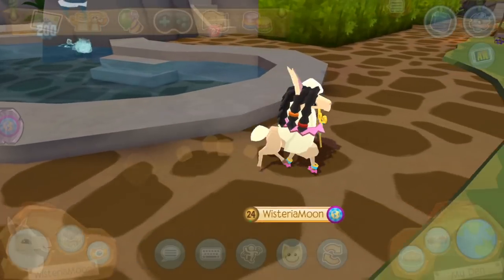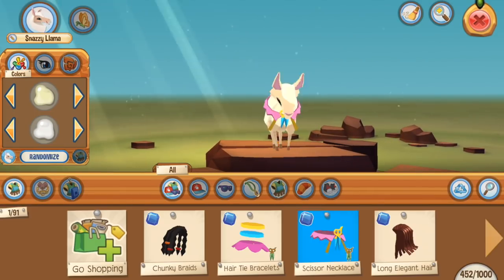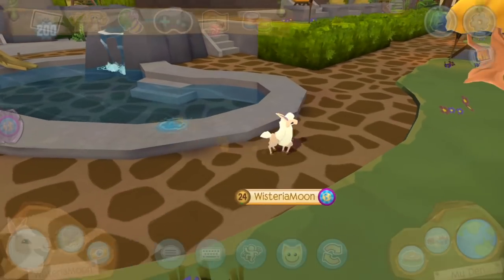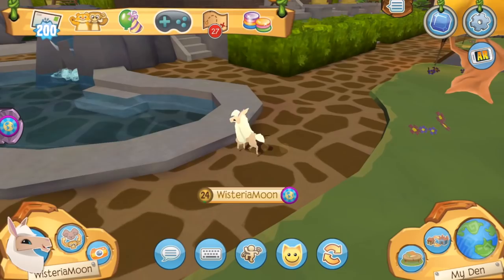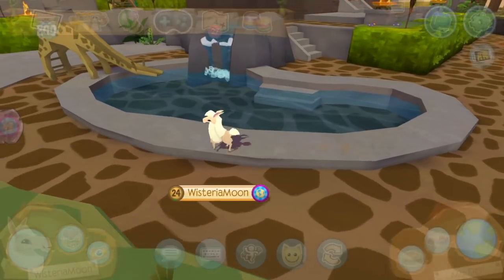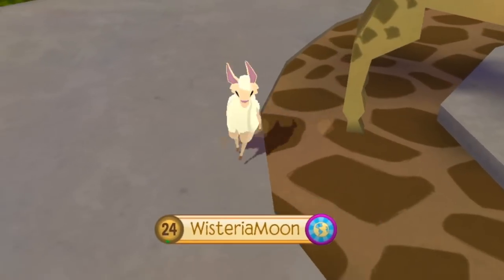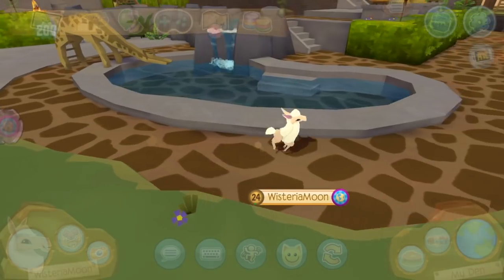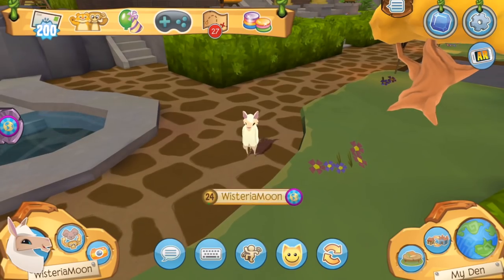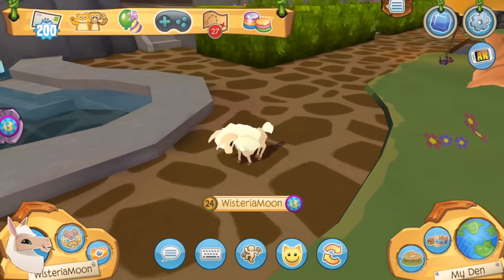I don't know guys, this bundle set is just a trip. I know I really need to take the criticism down a notch, but I just feel like Play Wild does a really good job of releasing new content, but sometimes they don't put their full effort in and they rush things. I think the hairstyles don't really fit the llama that well, and that's a problem because when you buy this bundle you expect to be wearing these outfits on the new animal that they come with. Feel free to let me know what you guys think in the comments below — I'm open to hearing your thoughts.